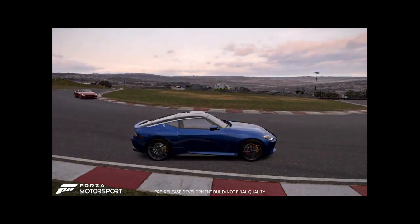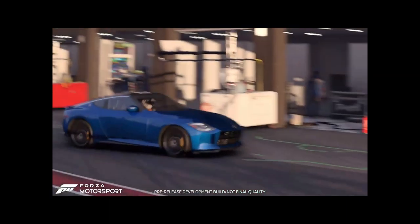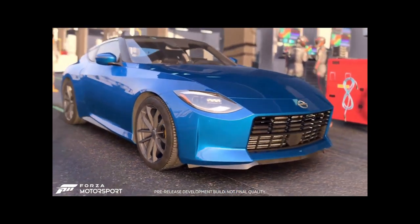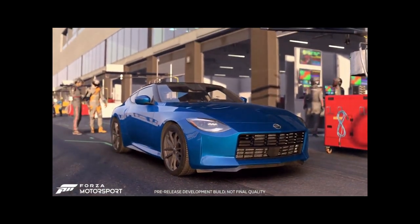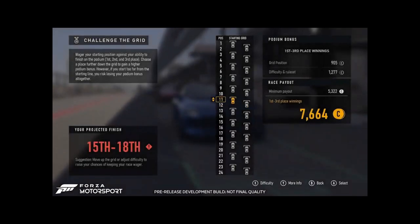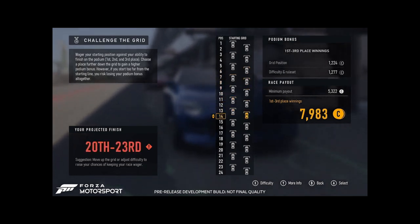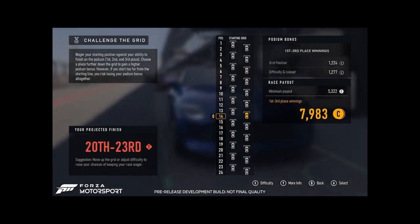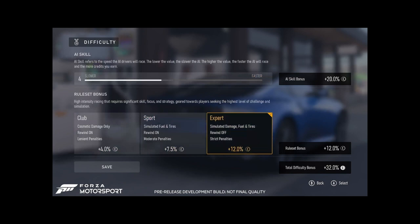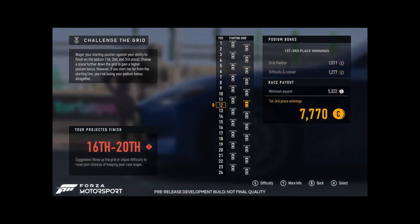Let's end practice and move into the next beat of the Builder's Cup: Challenge the Grid. This is all new and it's about dialing in the racing challenge that you want. All of the challenge options are at your fingertips and they all affect your payout. You can choose where you want to start the race, change up the AI difficulty, racing rules, and damage settings. Challenge the Grid lets you choose the exact risk-reward balance that you want in the race.